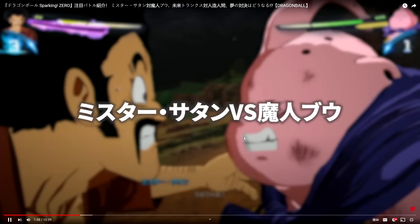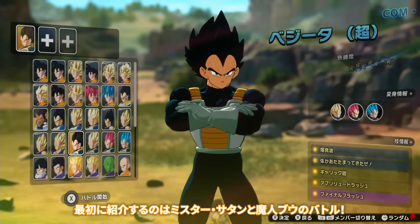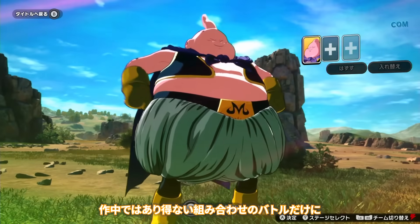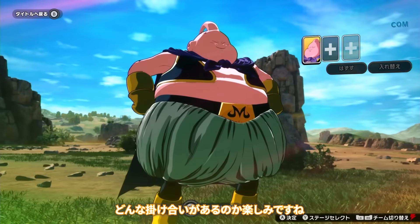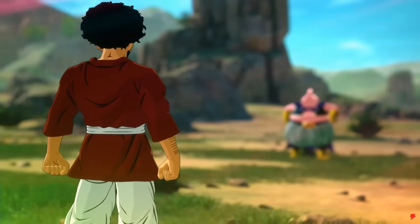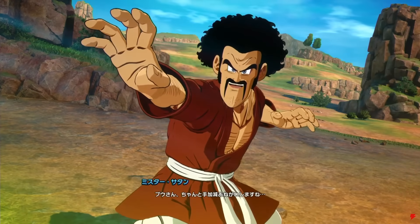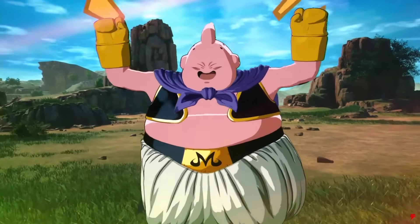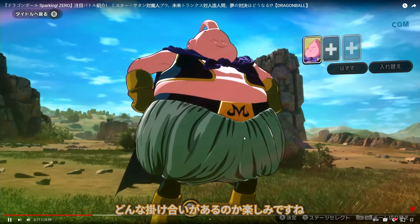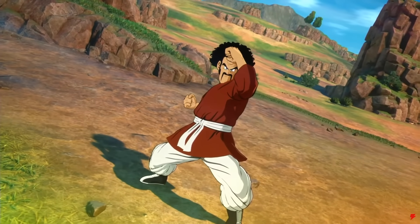Now we have the gameplay — Hercule versus Majin Boo with an interesting title card. They're selecting teams now — it's a one-on-one match. The character select screen is absolutely crazy. Reacting to the Bandai Namco game mode trailer, it makes sense now why they didn't include all features in split-screen local multiplayer. You can see the transition here — you can't do this in offline split screen, so it's limited to the Hyperbolic Time Chamber. There's the transition into combat.